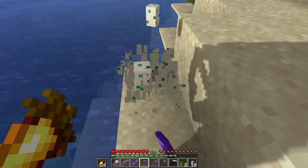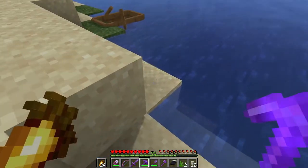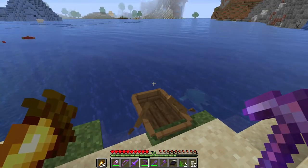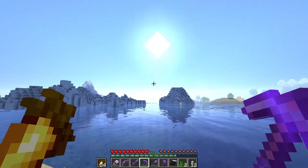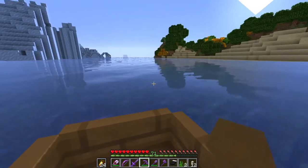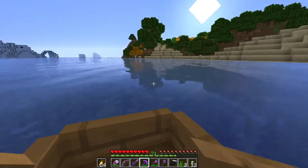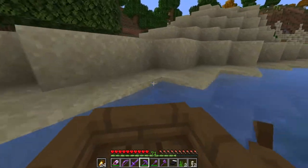Now I'm going to use my silk touch pickaxe to pick up these last couple of eggs, and there we go — my total is up to 12, you can see it down in my hotbar. I think I'm going to go ahead and start heading home. On today's episode, what I plan to do is build a house for bees — I want a honey farm.